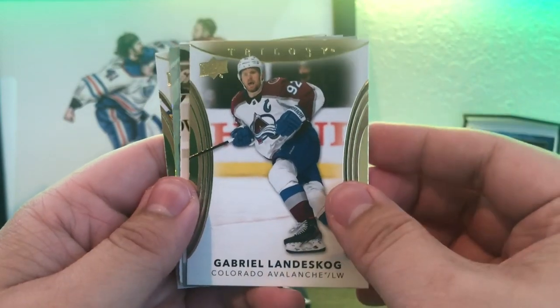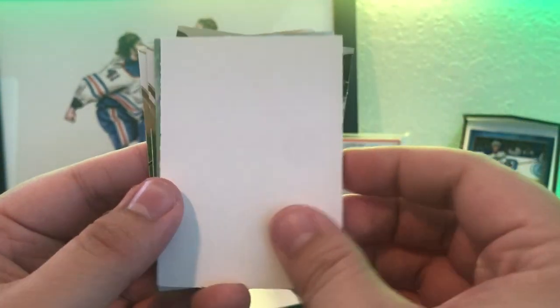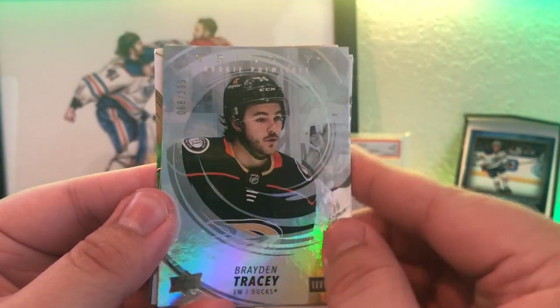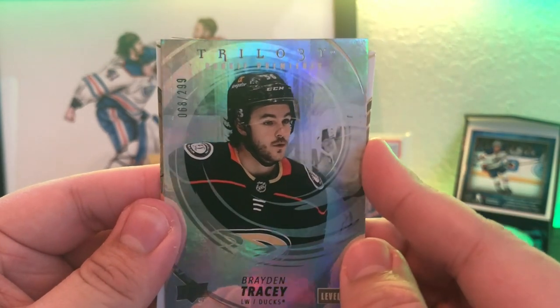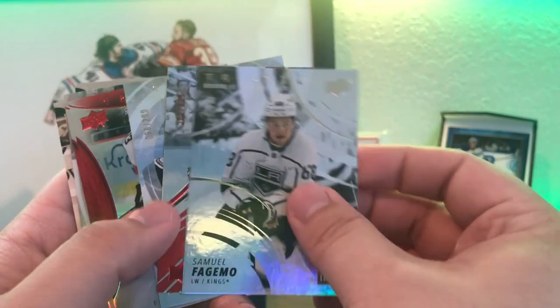Last pack: got another Gabriel Landeskog base, Generations past of Dougie Gilmour — kind of a cool card. Another decoy, and a Rookie Premiere of Braden Tracy, who's level two in the rare design, out of 299. To finish up the pack, UCC Sorrows.